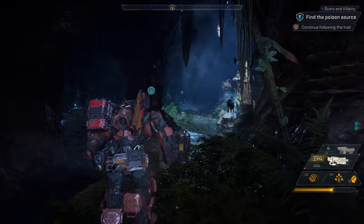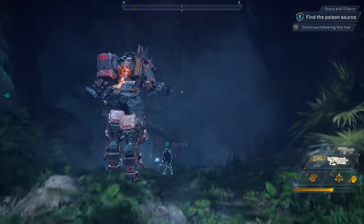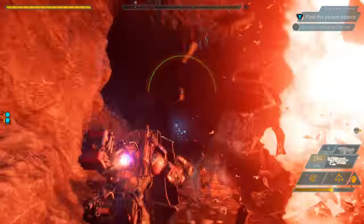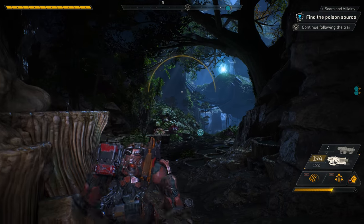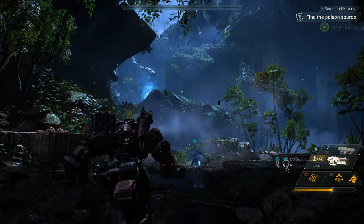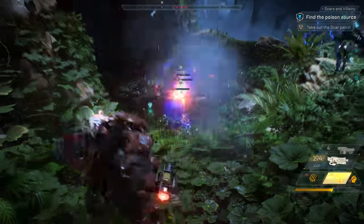Strongholds are a four-player mode that give greater rewards by taking on greater challenges. Once you discover a stronghold, you'll have access to it from your map at the start of any expedition. It looks like the Scars have laid mines in this tunnel — let's see how a Colossus deals with mines. Combos are a really important part of group play: using certain abilities together allows you to combo for extra effects like bonus damage.